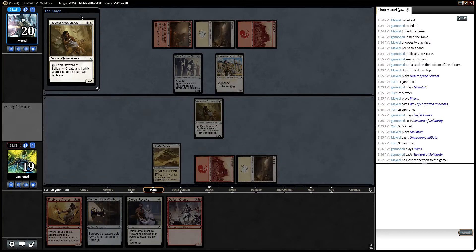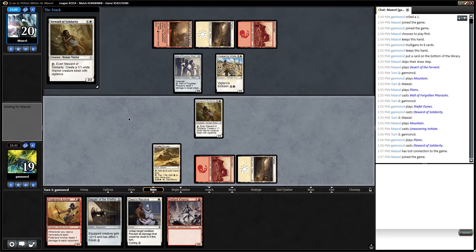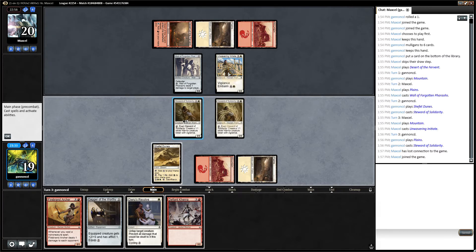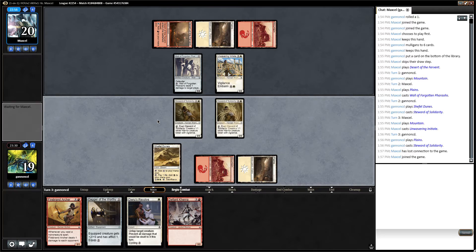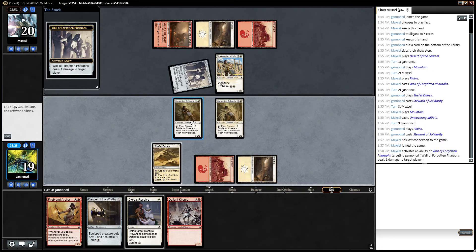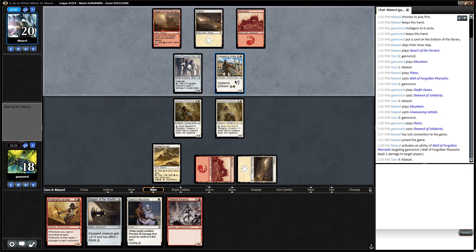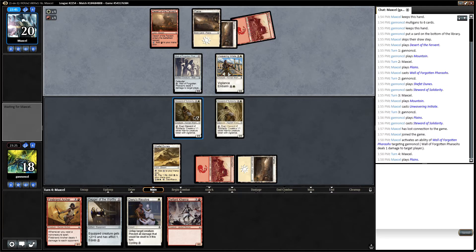It looks like my opponent disconnected. Okay, they're back. What I'm thinking about doing — and I don't know if this is right — is blocking, exerting my Steward of Solidarity, casting Generous Resolve on it, blocking the initiate, and then exerting it again to make more tokens.